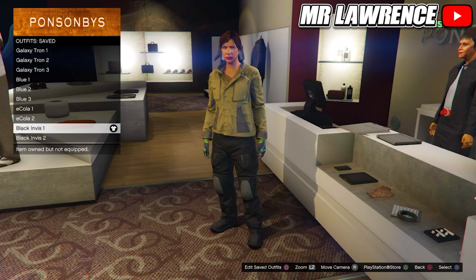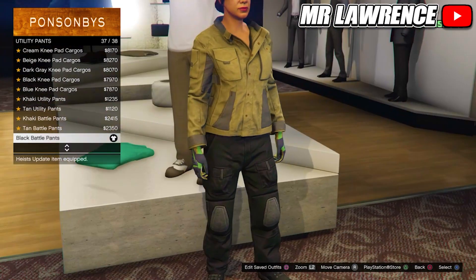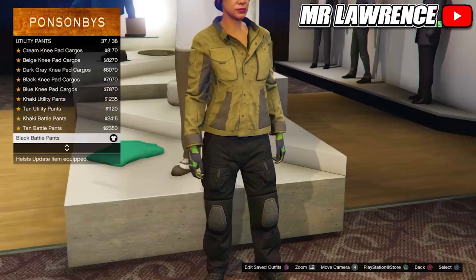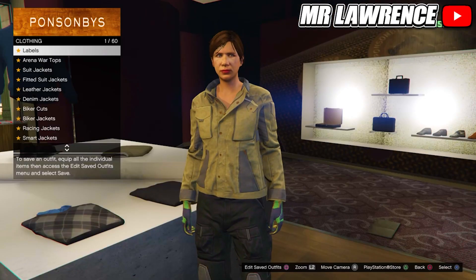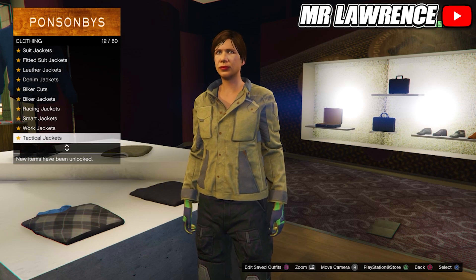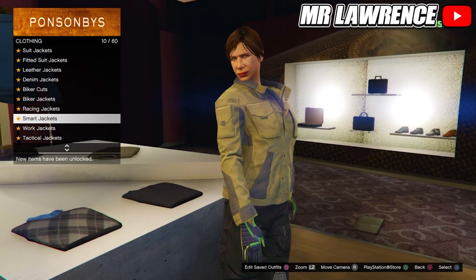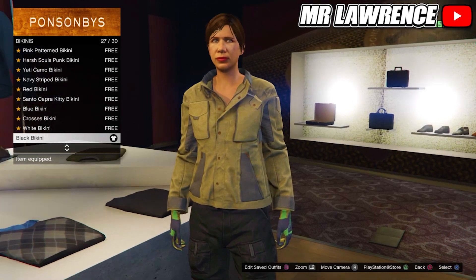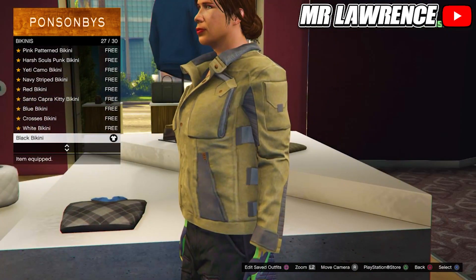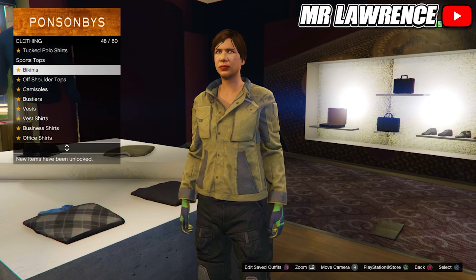For the last black invisible outfit, head over to Pants and equip the Black Battle Pants again under Utility Pants. Then go to Tops, Tactical Jackets and purchase the last one. Go back once, then to Bikinis and equip the Black Bikini. Save this in your tenth slot.